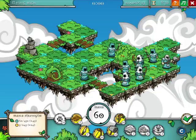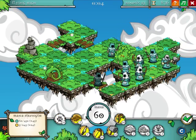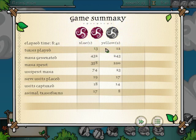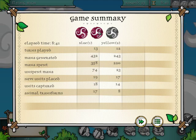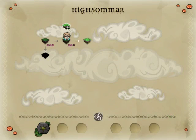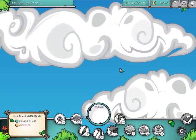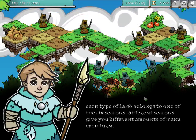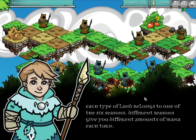And my turn again — the reason it's my turn again and not game over is because the object is to capture territory. Oh, I'm a fool. The object is actually to capture land and not just kill the enemy. So a little bit more turns, quite a bit of mana spent. So each type of land belongs to one of the six seasons — different seasons give you different amounts of mana each turn. So green ones probably give you two, maybe three. Then maybe the darker ones are like two or one.